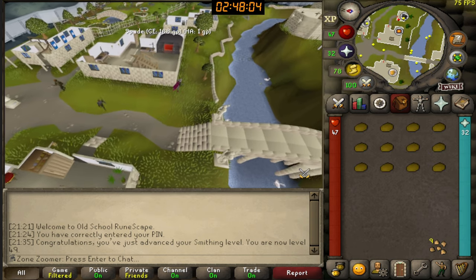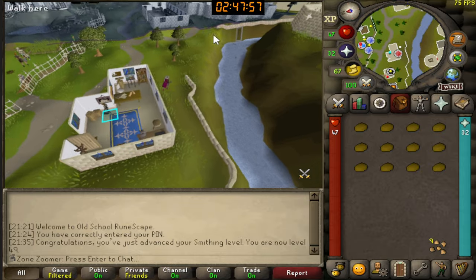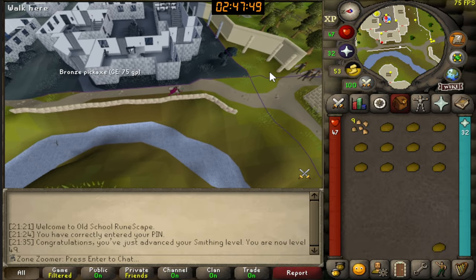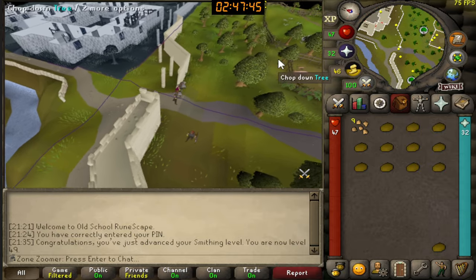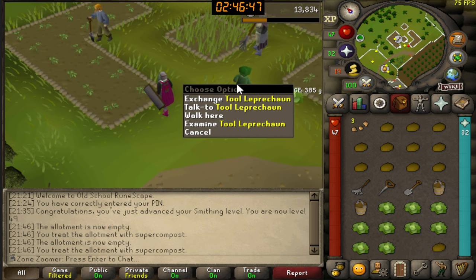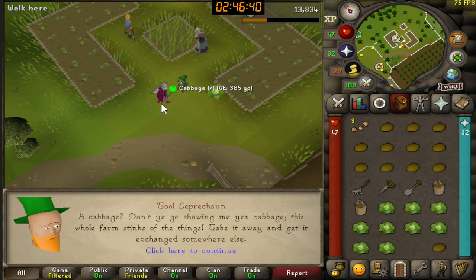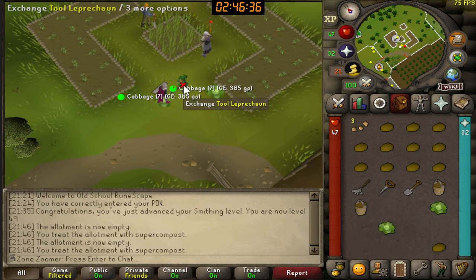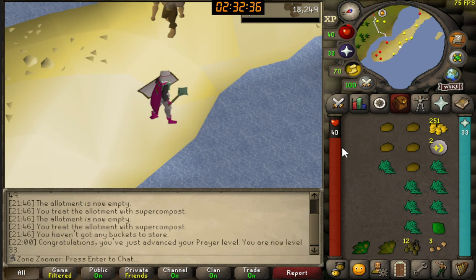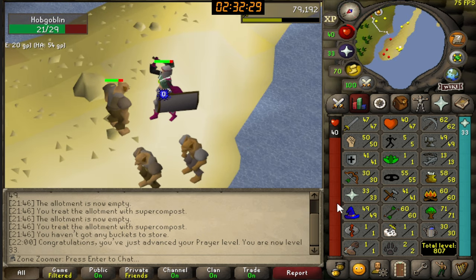Kind of bored and tired of all this mining and smithing. I'm thinking of going to kill hobgoblins again. I'll first run by the farm and plant some tomato seeds, and try to get more cosmic runes — if in the future I want to use them for rings of forging, I need cosmic runes. Also, remember how you can note produce at leprechauns? Well, this leprechaun hates cabbages because of the cabbage field nearby, so don't even try that — just drop them or eat them. Prayer level 33, though no new unlocks since I've only been burying small bones.